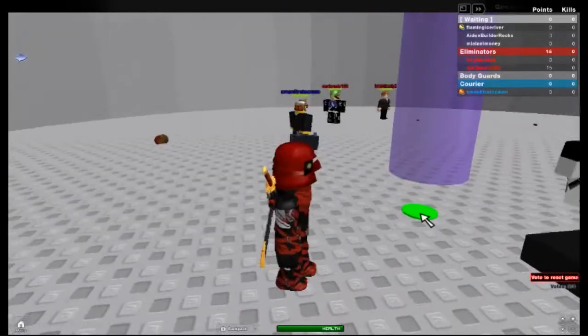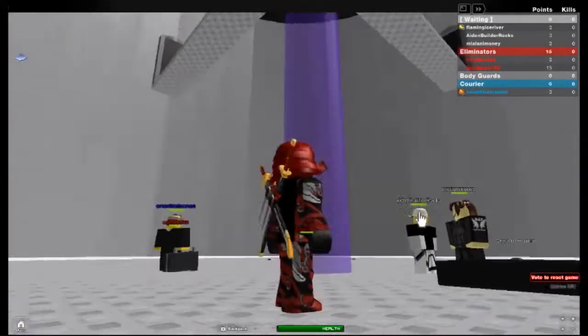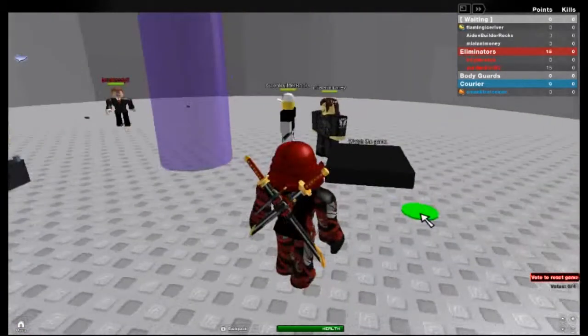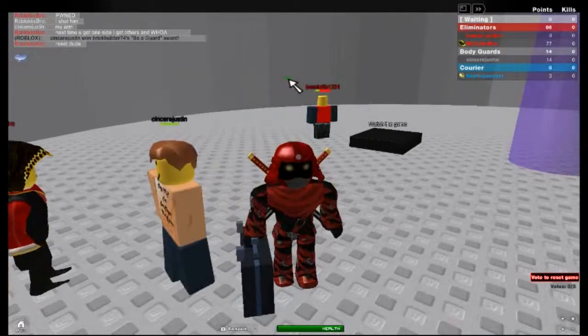You start off in the lobby, and while you're in the lobby it starts assigning players. While it's assigning players, you'll either be assigned Eliminator, Guard, or Courier.